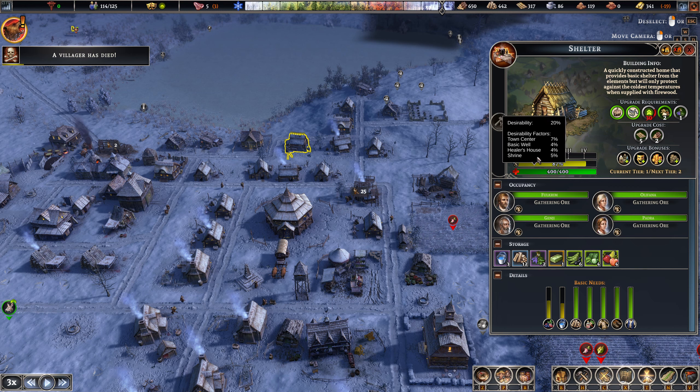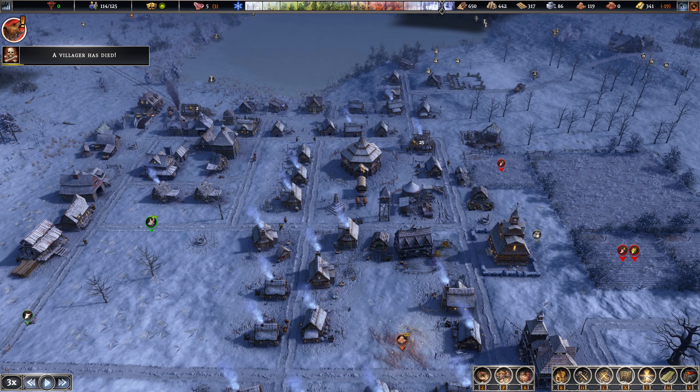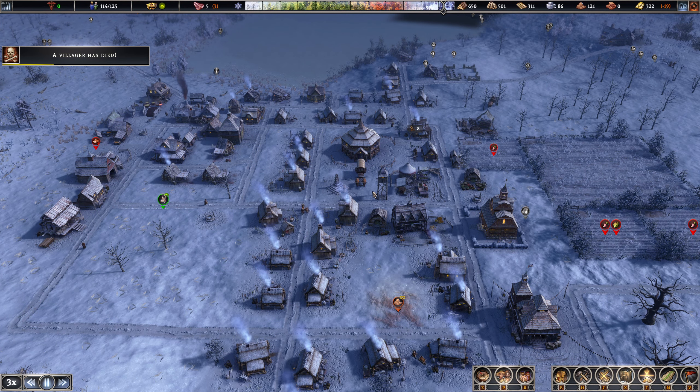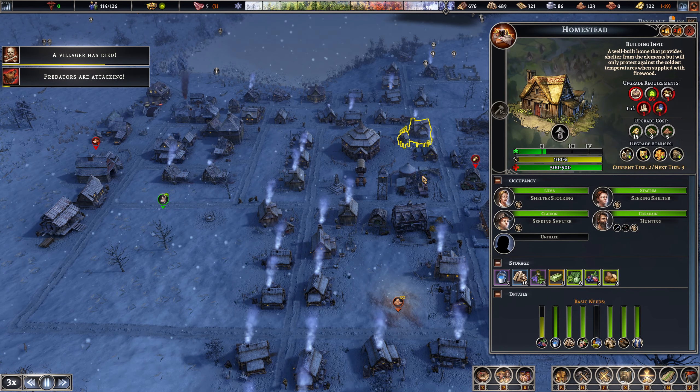Basic wall, town center - that's what I'm saying. Short of trying to compact as much around the town center as possible, we need to start thinking a bit more strategically around how to optimize homesteads - or shelters to become homesteads and things like that.